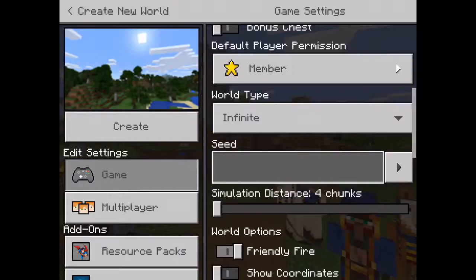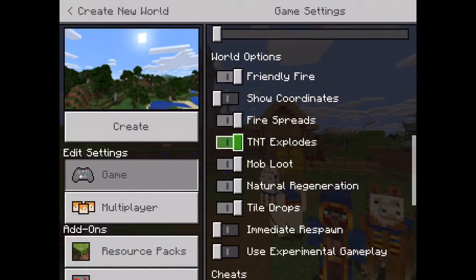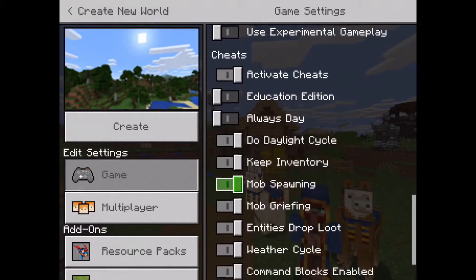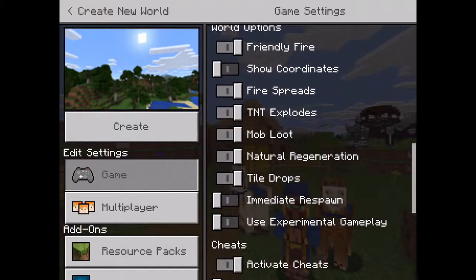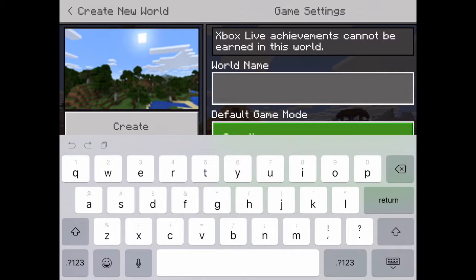So we're going to start with no seed. We want this world to be flat. Let's just name it City World. We'll fix it after we come through.